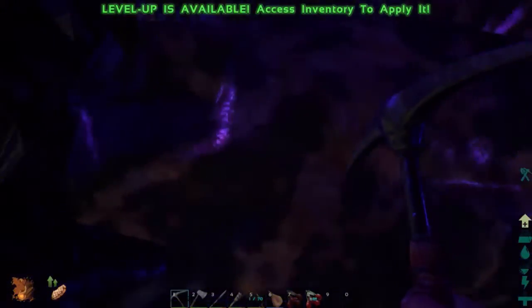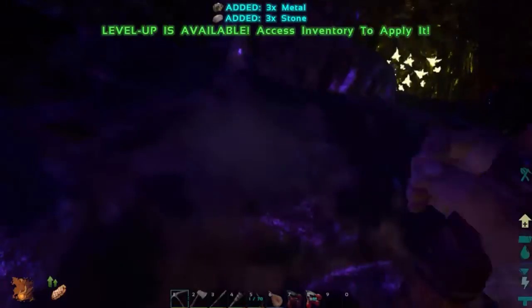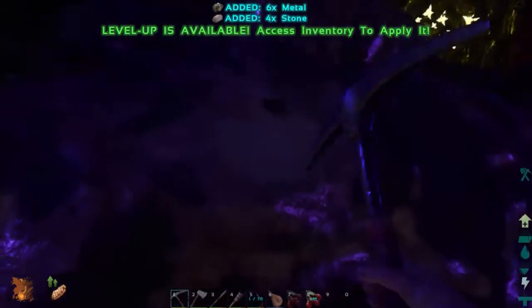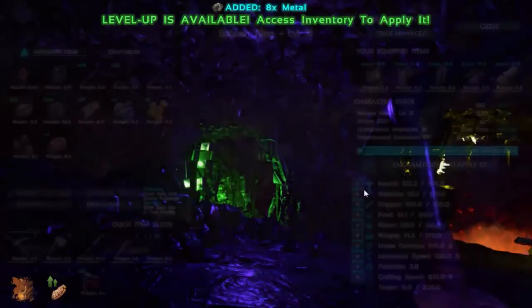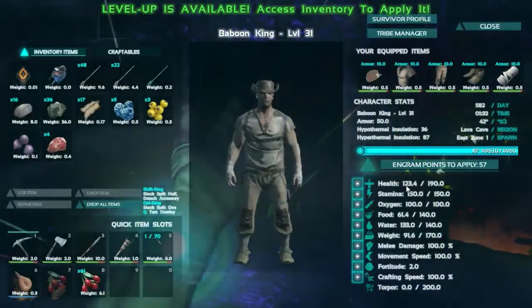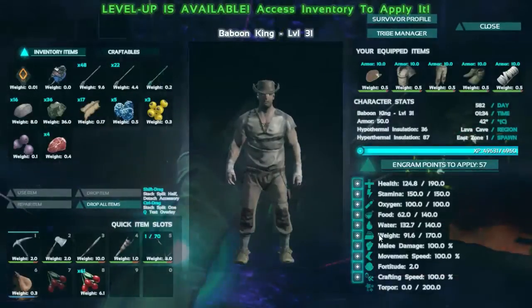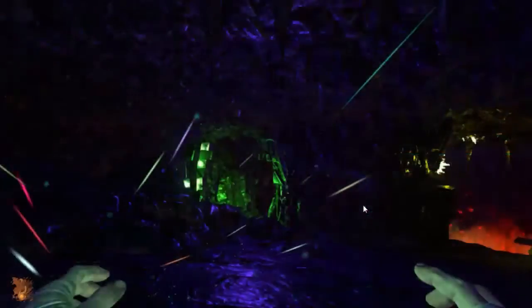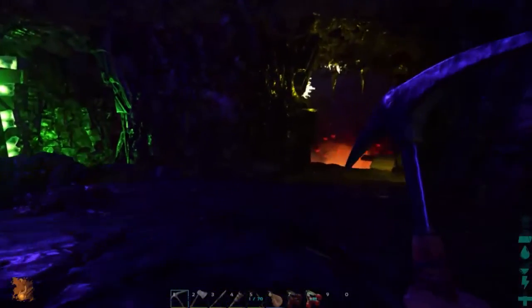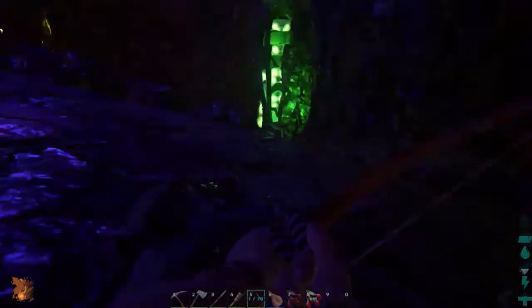Could that be a spider? Let's get the metal — give me more metal. Let's check our inventory. Weight is the main concern because we're going to carry a lot of stuff. Thanks to Ryle and Ritson — oh wait, there's a spider!